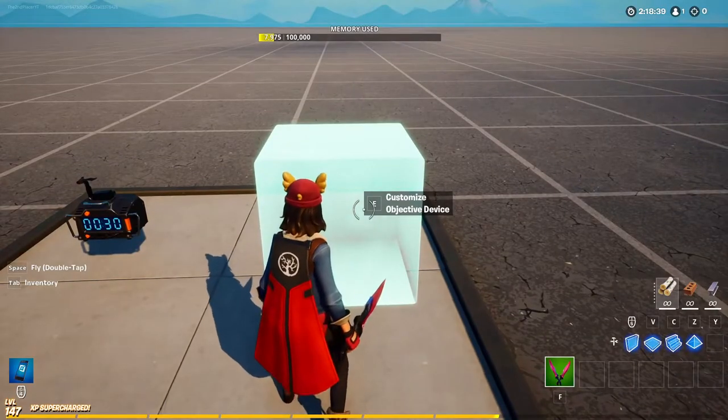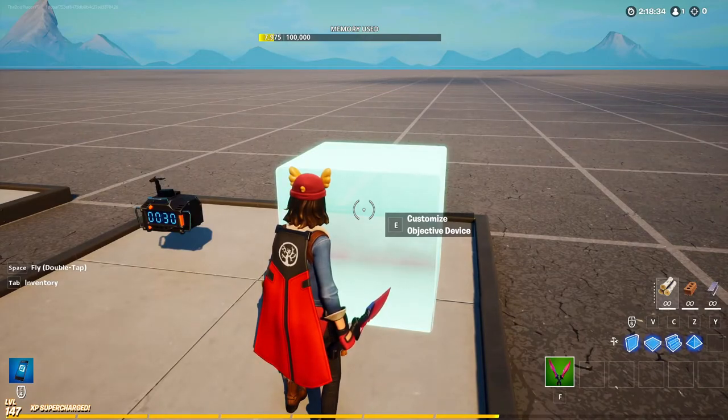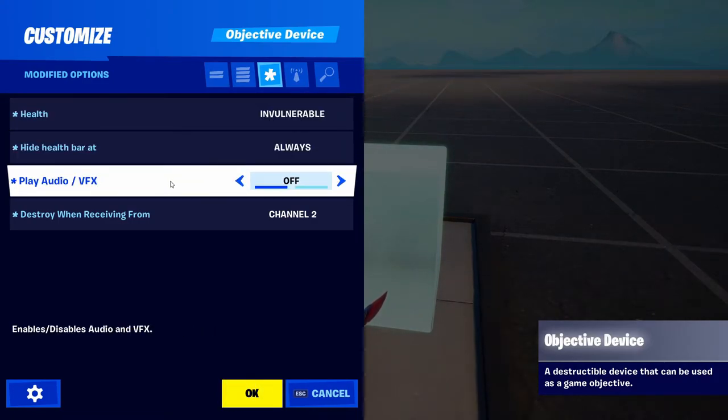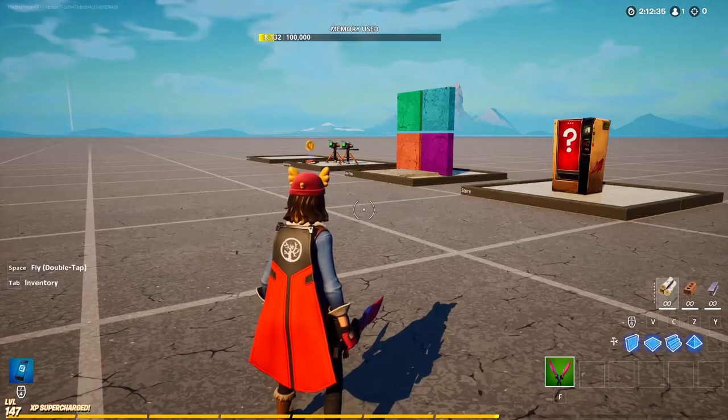For the objective device — this is what keeps players in the shop so they can't go out and collect tiles early. Set health to invulnerable, hide health bar to always, play audio and effects off, and destroy when receiving from channel two.